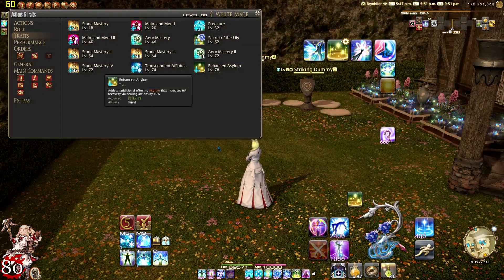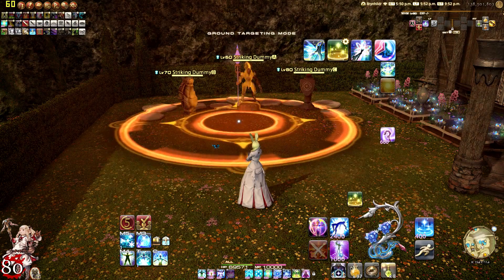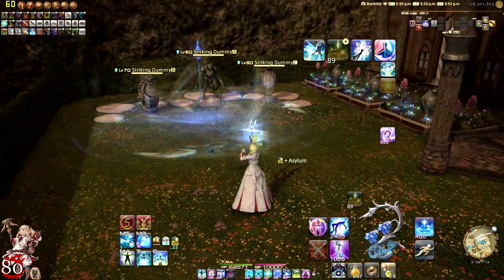At level 78 we're going to get an Enhanced Asylum trait. This adds an additional effect to Asylum that increases HP recovery via healing actions by 10%. Straightforward — your Asylum now heals for 10% more.